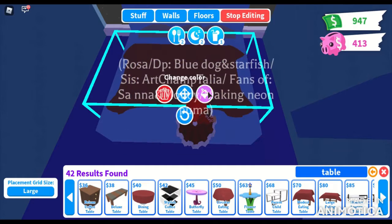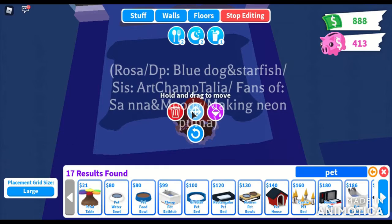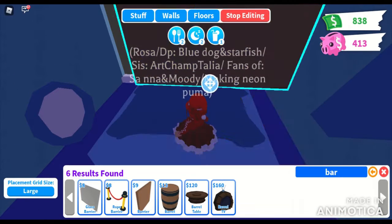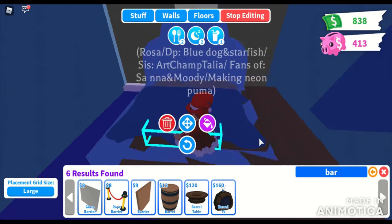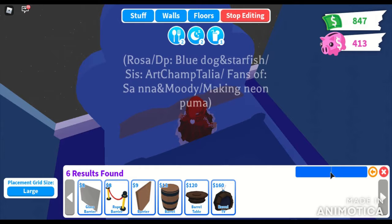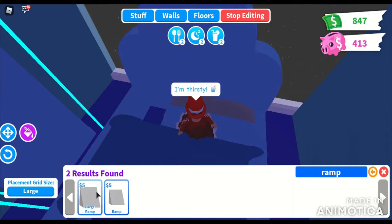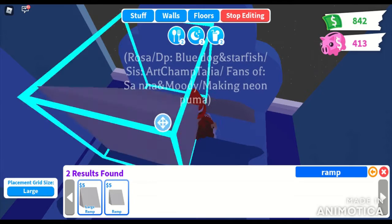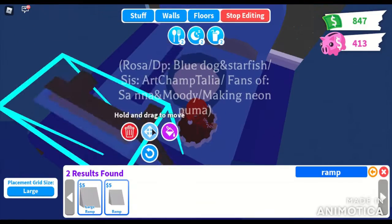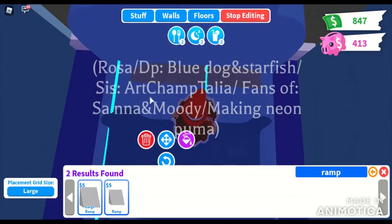I'm adding a large table colored blue and putting a pet bed in it so that a pet or a baby can sleep there, which is quite helpful — especially for me since I tend to have both a baby and a pet out because I'm a grinder. I was going to add pillows but I would have had to redo a lot, so I decided not to. I think it looks pretty cute.